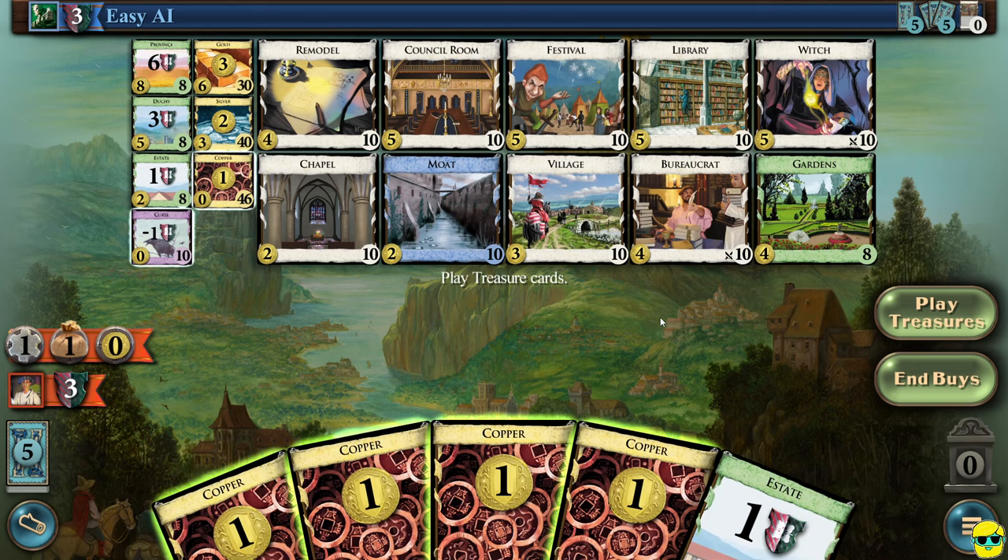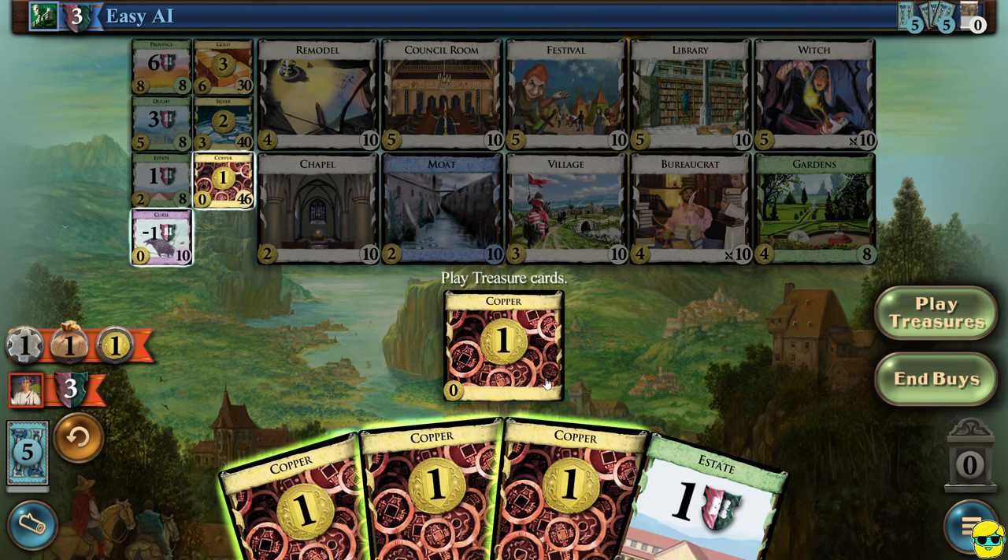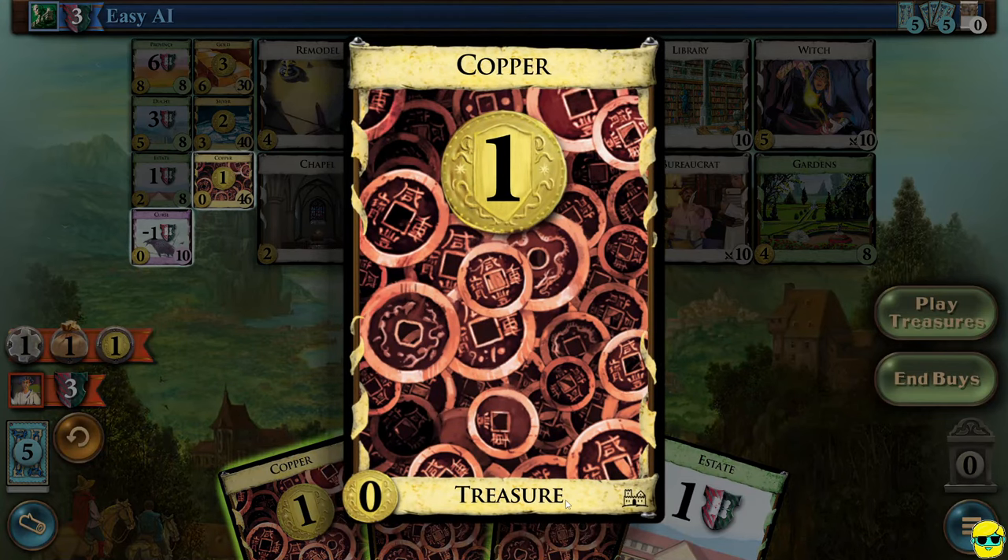So what do you do on your turn? First, actions — we have no actions. Now it's time to think about playing our treasure cards. I can left-click on a copper and put it into play. If I right-click on it, it says it's a treasure card and gives you one money. In the lower left you can see you can actually buy coppers for zero — they're that bad. You'll see this number one here, telling you I have one coin of value now, meaning I can buy something that costs one from the supply.